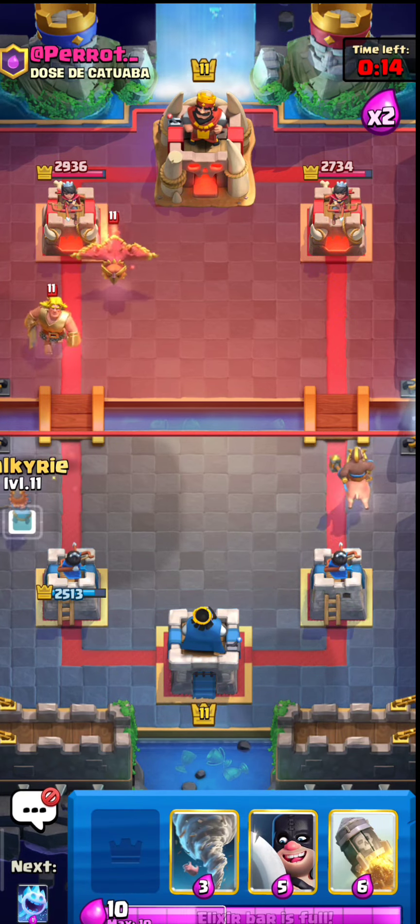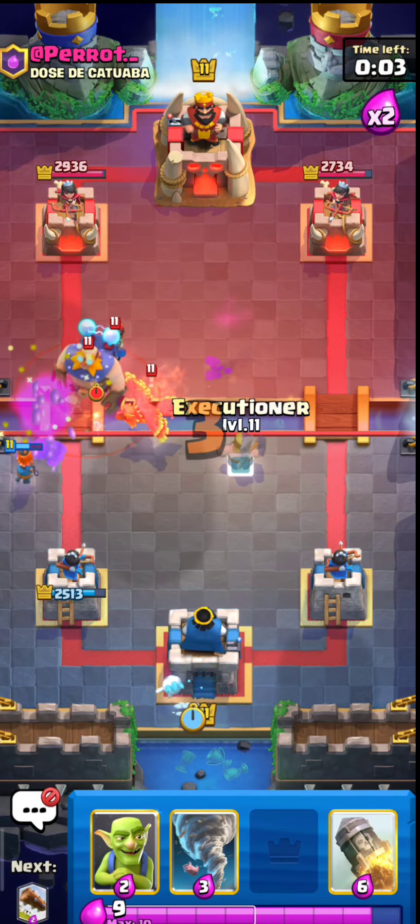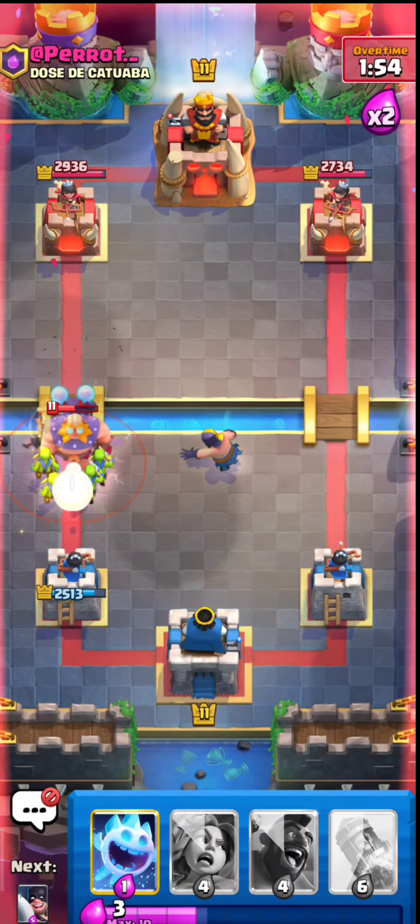I figured he was gonna come at me, so I was just getting ready to defend. I think you've figured out by now that it's best not to put the Executioner right by the tower, and that tornado could come in handy since that E-Giant was dropped from the bridge.